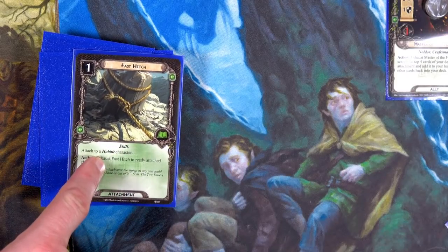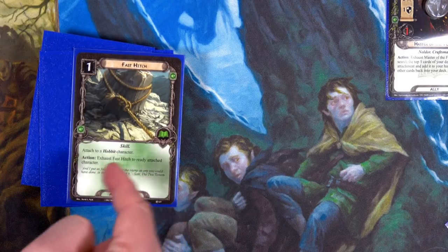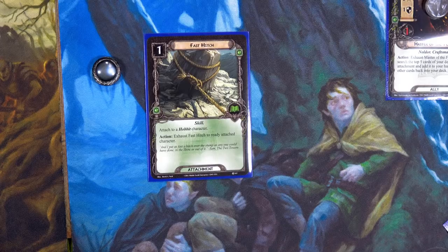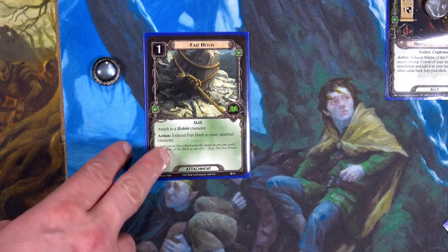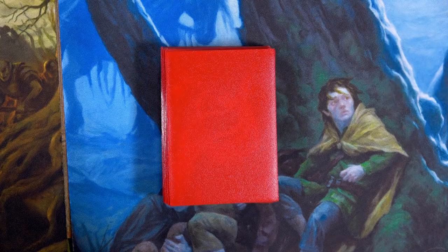Fast Hitch is essentially an Unexpected Courage for Hobbits — a little bit cheaper, just allows you to ready the attached character. I'm going to use Pippin's last resource to place this on Sam, because then I can quest with him and have him ready for any Hide tests, since Hide tests are really going to hurt the Hobbit deck with so many allies out.